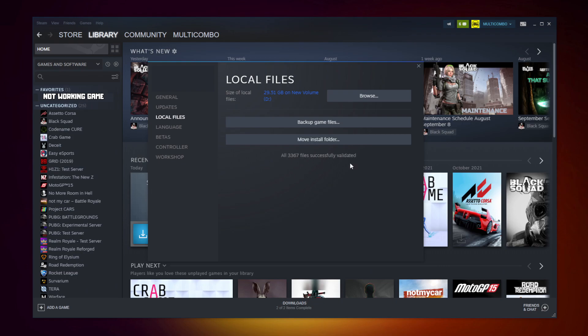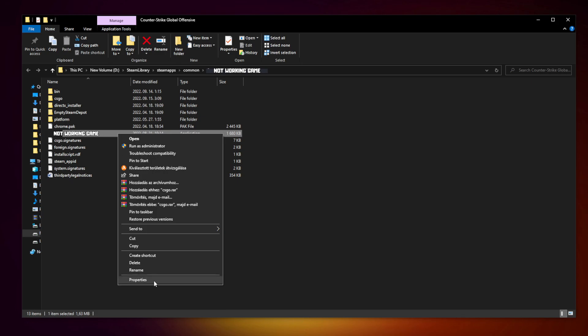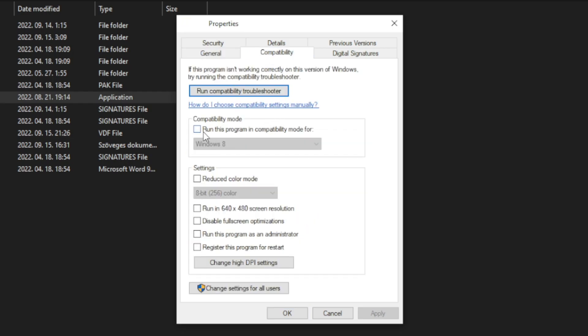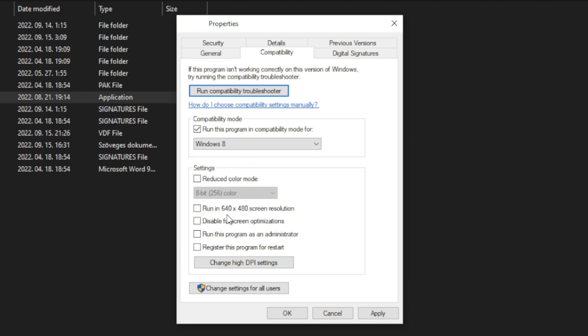After completed, click Browse. Right-click the not-working game and click Properties. Click Compatibility. Check 'Run this program in compatibility mode' and try Windows 7 and Windows 8. Check 'Disable full screen optimizations' and 'Run this program as an administrator.' Apply and OK.